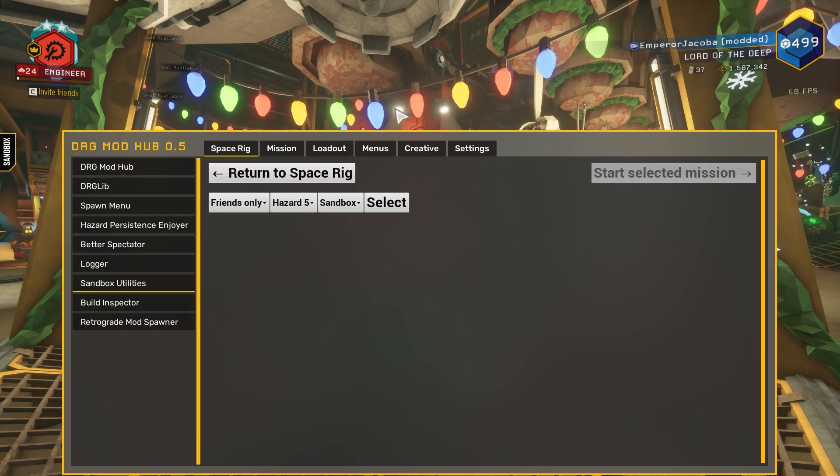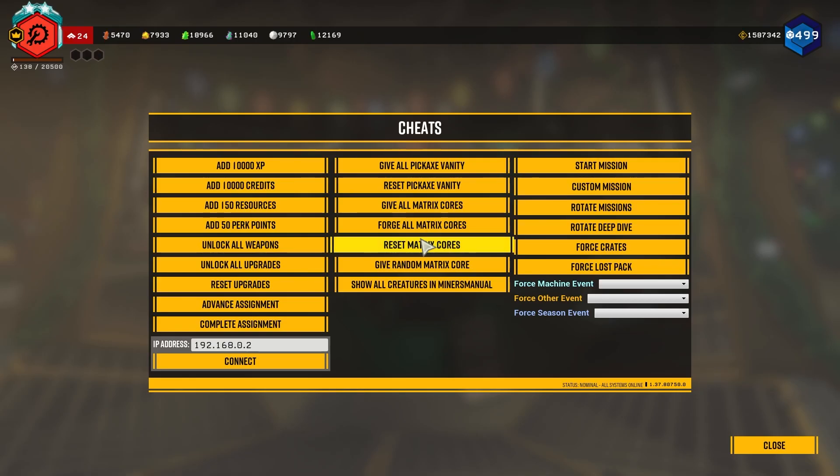I'm going to be using Sandbox Utilities to actually get this thing to spawn. If you ever want to practice beating the Omen, I would recommend giving Sandbox Utilities an install. Create a Sandbox Profile — you can save your current one — and then just do Force Machine Event Gun Tower. That's what I used to get footage for the video. If you think that would be beneficial for practicing any technique I mentioned, I would recommend you do that. Okay, let's jump into it.